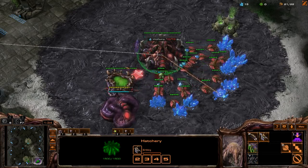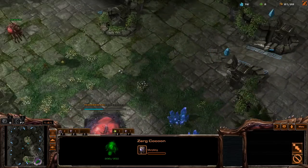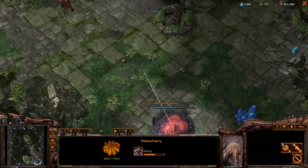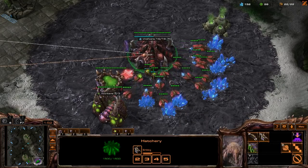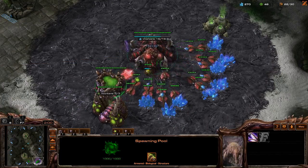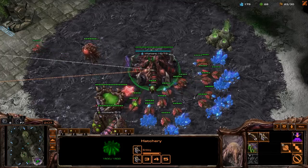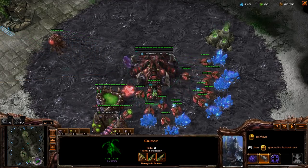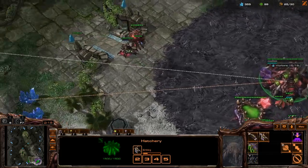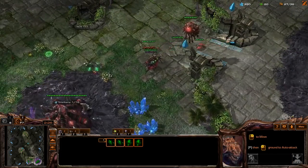After this, just keep droning up. Build a queen as soon as the spawning pool finishes and put on your gas geyser as soon as it finishes. Here I need to build an overlord because I'm almost supply blocked — I'm at 21 out of 22. Just keep building drones. You'll also want to build a bunch of zerglings; at about 22 supply we build six zerglings to stop any early reapers, marines, or zerglings coming over. I've already queued up a second queen, and the first queen will inject the main hatchery then walk down to the natural. At 100 gas, start zergling speed and get up to those six zerglings.